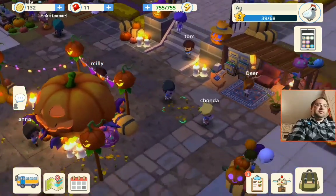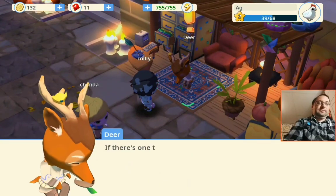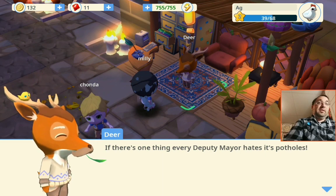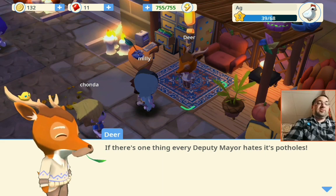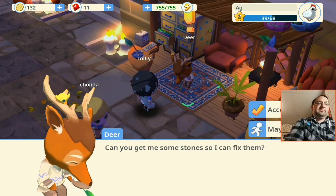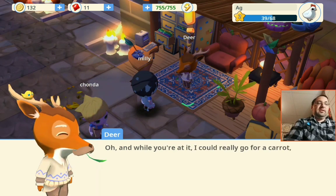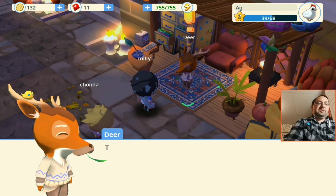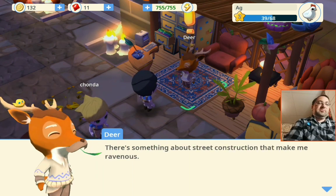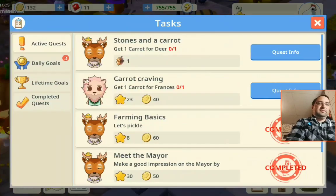I'm going to go this way and see what Deer is up to. If there's one thing every deputy mayor hates, it's potholes. Can you get me some stones so I can fix them? And while you're at it, I could really go for a carrot, too. There's something about street construction that makes me ravenous.